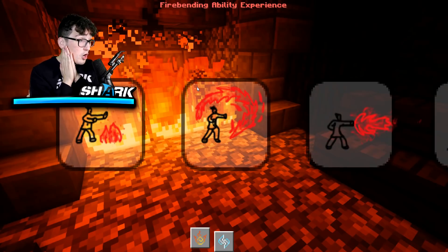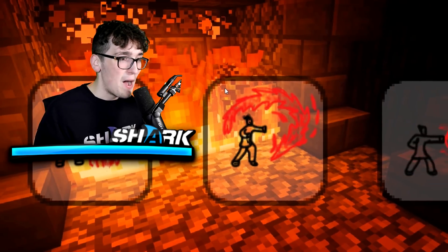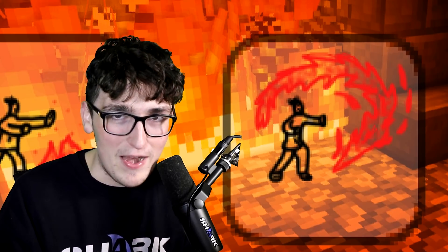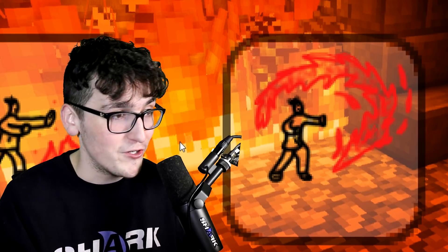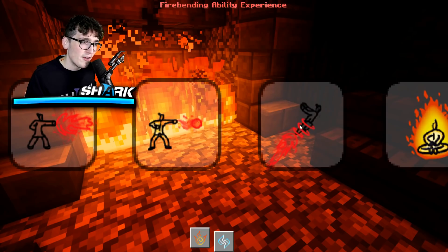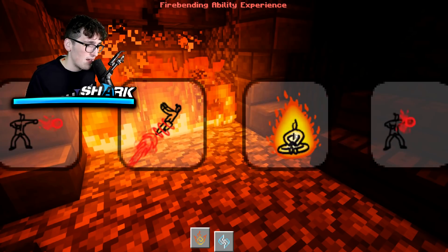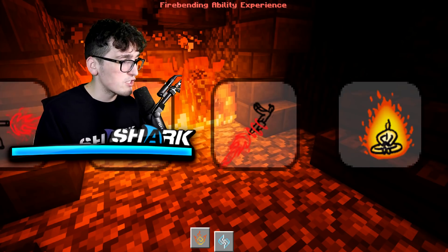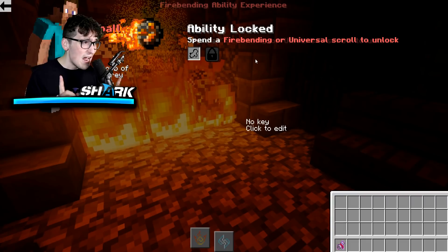Now that we're on the topic of firebending, I can open my menu and you'll notice there's a huge pop-up with all these crazy things on it. These are all different firebending element types and powers you can use. This one looks like a fireball — I've already unlocked some, and there's one here I don't even know what it is, but that looks cool. Let's unlock this fireball one.